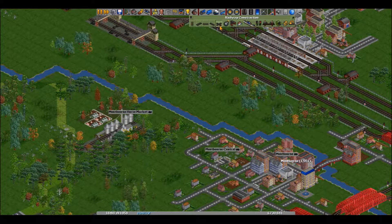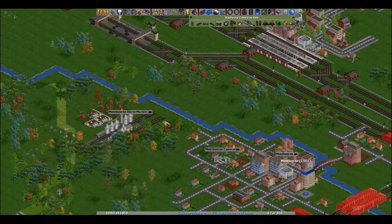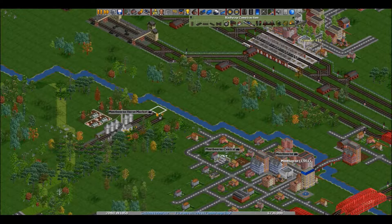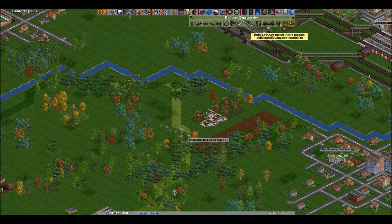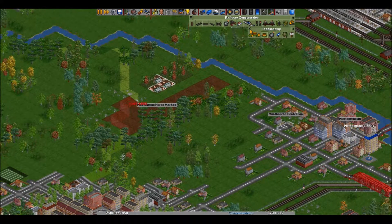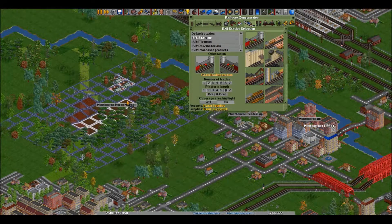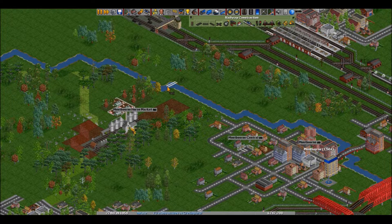We can go down here and make this into a junction. He's got fruit and livestock, so we'll just get this grain loading station. And who knows, maybe one day we'll put another train on this route here.